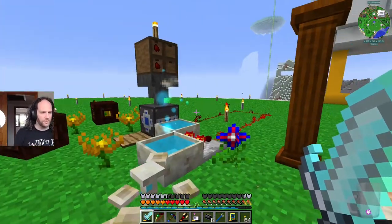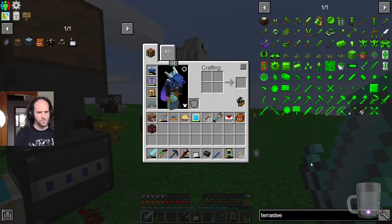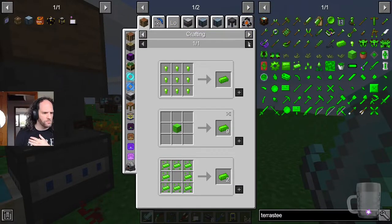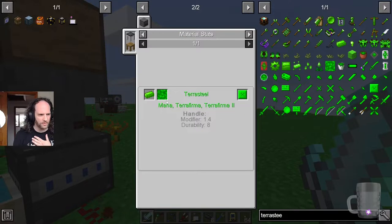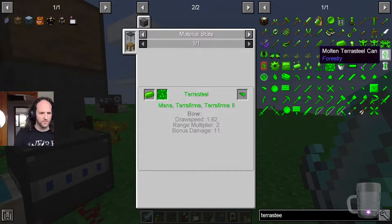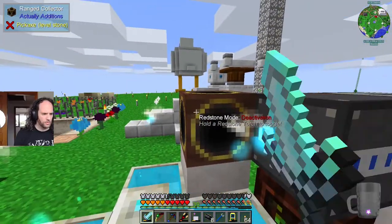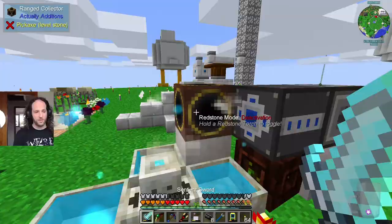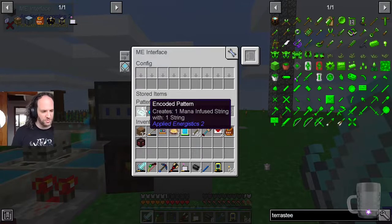One important thing we didn't manage to get done last time, which Lawrence has managed to do, is to automate TerraSteel. TerraSteel is made in a difficult way - you have to go through quite an involved process which involves a lot of mana. It involves dropping stuff on other stuff. This is automating these things using processing recipes to do AE2 automation.